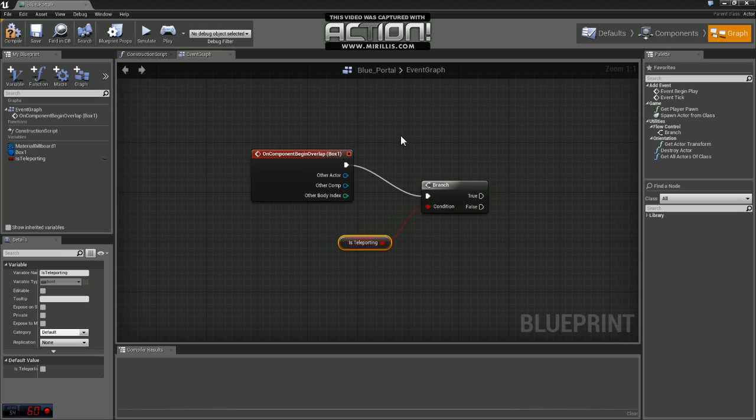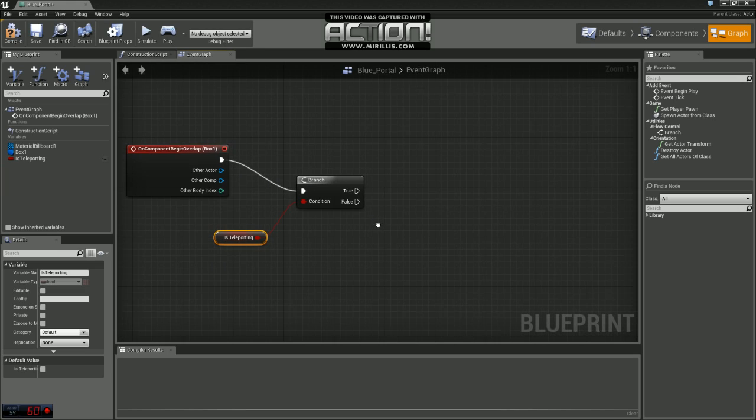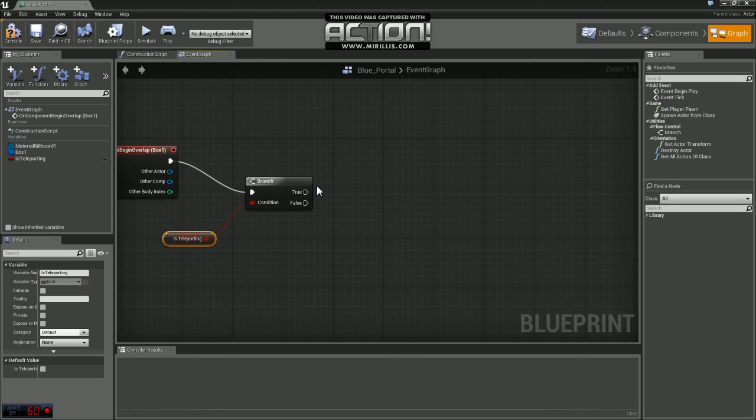The reason we want to do this is, let's say we don't have this variable. If we enter portal 1, portal 1 is going to teleport us to portal 2. But once we get to portal 2 we're already touching it, so portal 2 is going to teleport us back to portal 1. We're basically getting stuck in an infinite loop, and that's not a good thing. By setting up this variable we're going to be able to offset the overlap so we're not getting stuck in infinite loops.